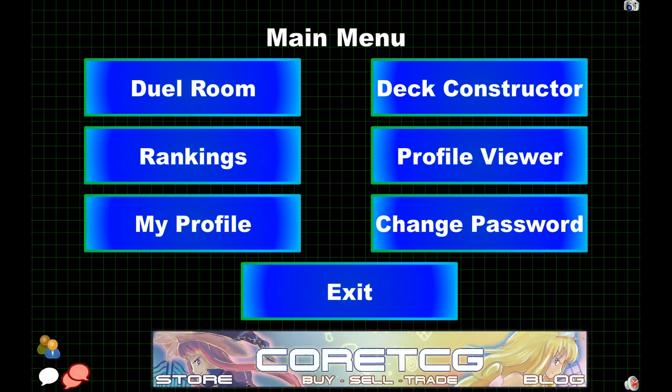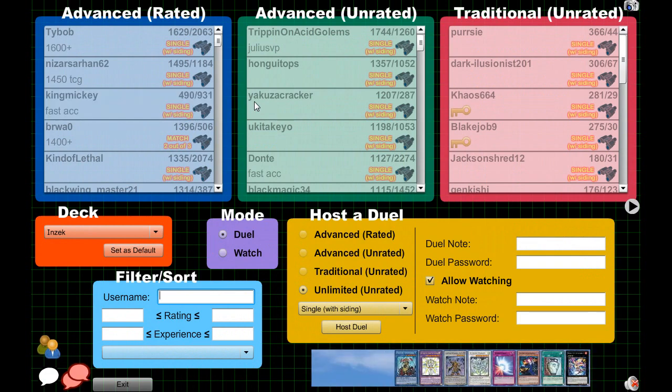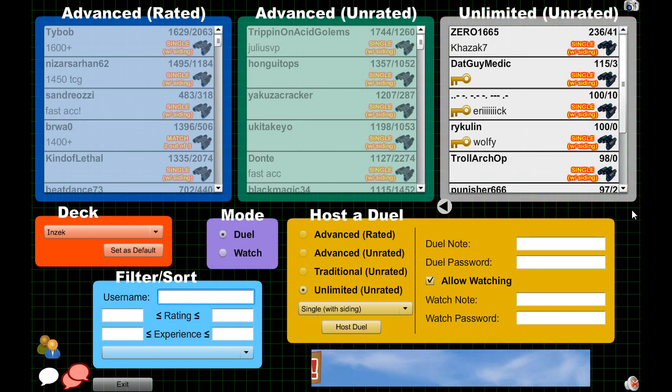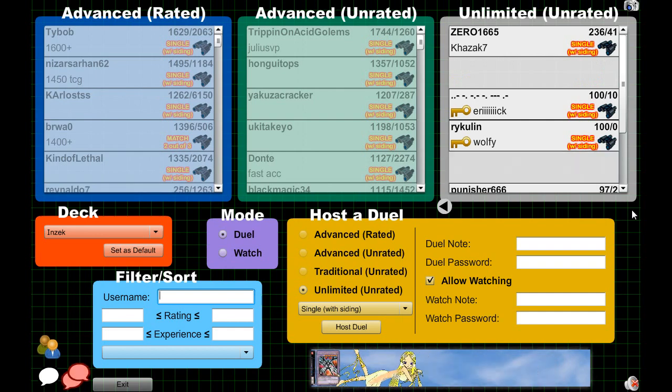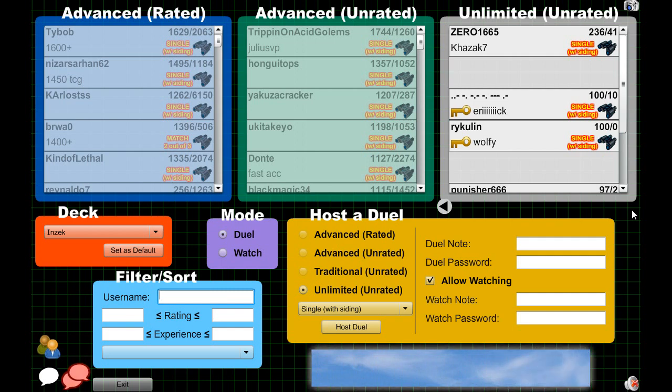We'll get started with Duel Room. When we go to the Duel Room, you'll see there are all these options: Advanced Rated, Advanced Unrated, Traditional Unrated, and if you click on this little arrow right here, it'll go to Unlimited Unrated. Now let's go over what Advanced Rated is. Advanced Rated is basically the ladder system and the competitive scene — where if you're going to a YCS or a Regionals, you'd want to play in the Advanced Rated or Advanced Unrated because that will have the Konami ban list.